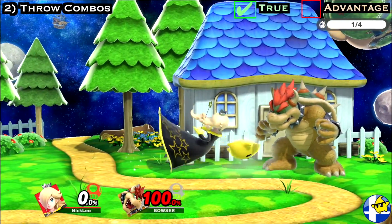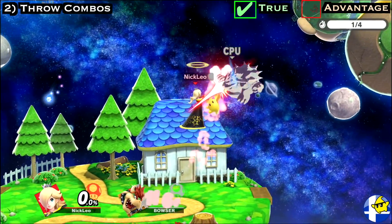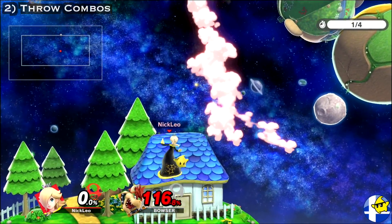Just note that at certain percentages, they'll only be hit by the Luma up air if they DI away in time, so it can sometimes be a good idea to skip out on pummeling.